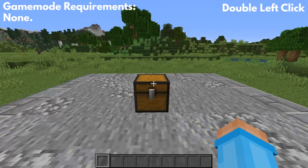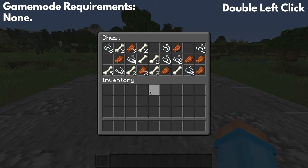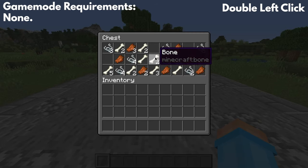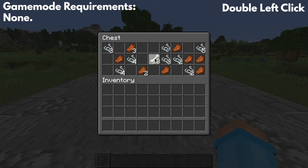The first tip is how to combine all of the items of a single type in a chest or in your inventory. All you have to do is double click on the item that you want to combine. So I'm going to double click and there we go — all of them are combined.